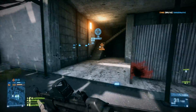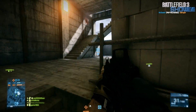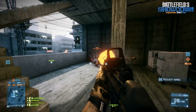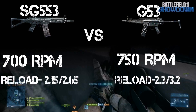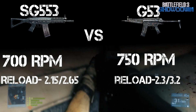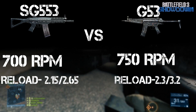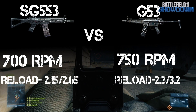I always use those comments to gather information for the next episode, and it's really important when you vote in that Facebook poll because it lets me know which one you like best. This week we're doing two engineer weapons that are so similar I had a tough time doing this episode. Looking at the base stats, the rate of fires are very similar — the G53 gets the edge by 50 rounds per minute, but it does reload much slower than the SG553.